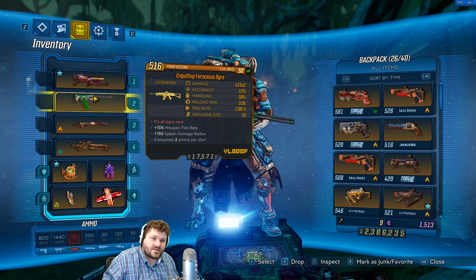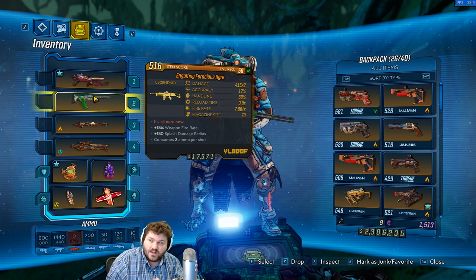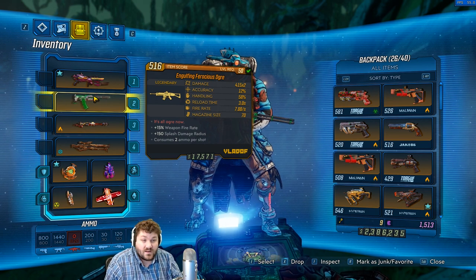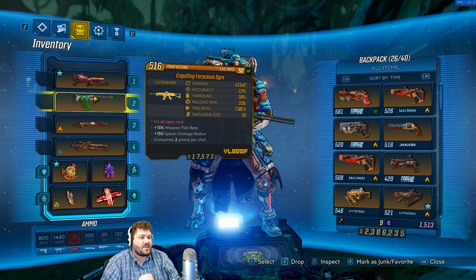If you're looking to get this gun for yourself to test out an explosive build, or just enjoy it because it is really fun, or if you just want to annoy all your friends, you can get this thing at Jacob's Estate. I got it from a Horde Tinker — there's a whole farm going on right now. I went there and killed the guy like three or four times just to see what it was about, and this is one of the things that dropped.